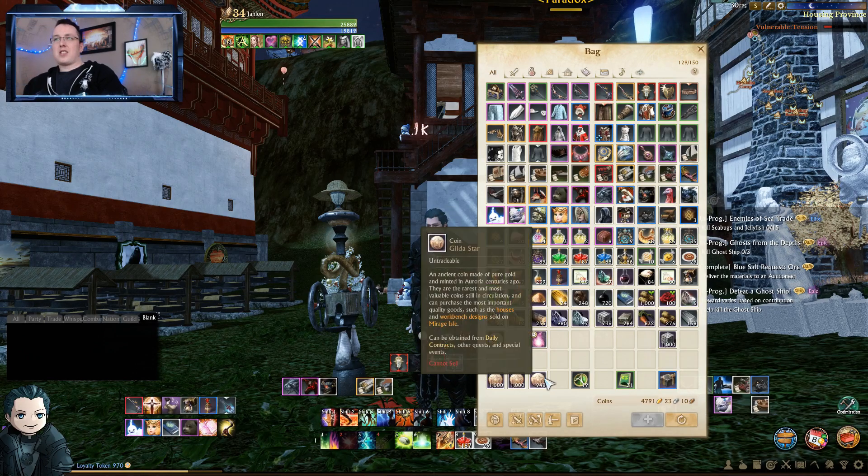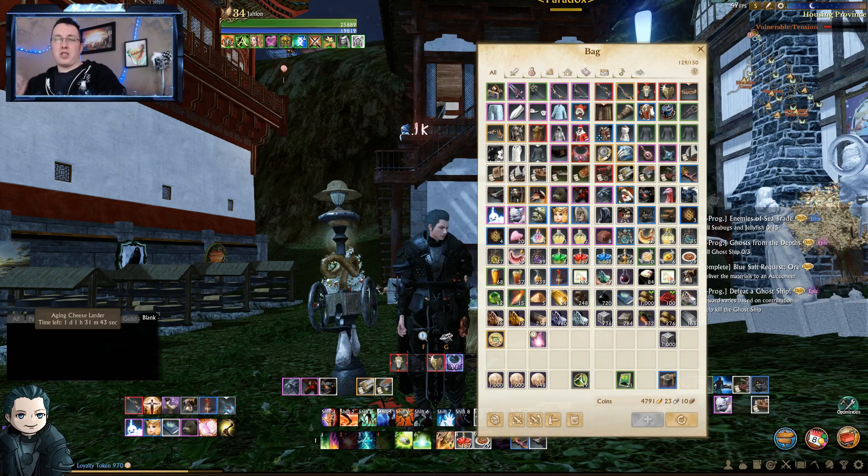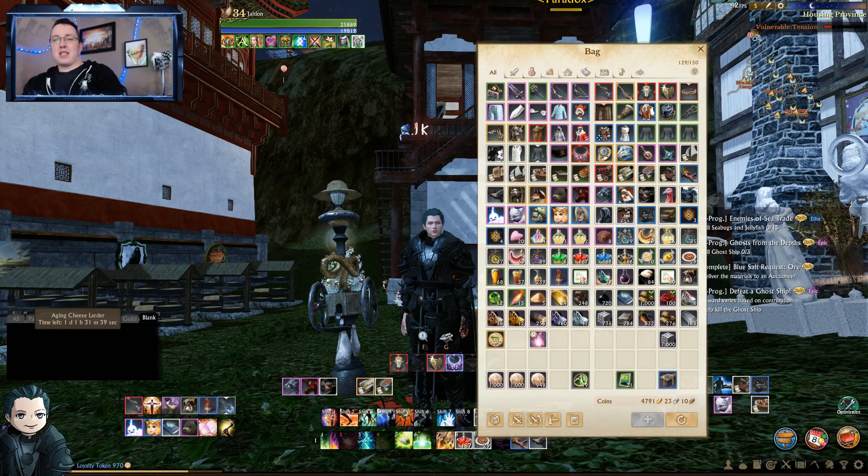Now let's talk about specialty currencies, starting with gilda stars. Gilda stars are pretty much the most common specialty currency. I'm not going to show you all the ways to get them, but I'll mention a lot of them. This starts with your main storyline — new players, you are going to accumulate gilda stars just by following your main storyline quest. New players can also do the Newi Temple quests.